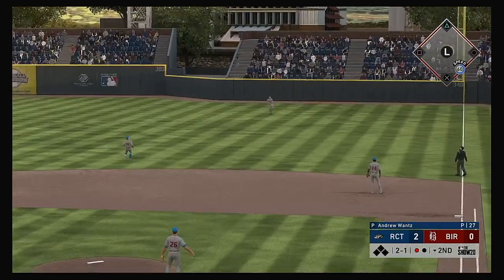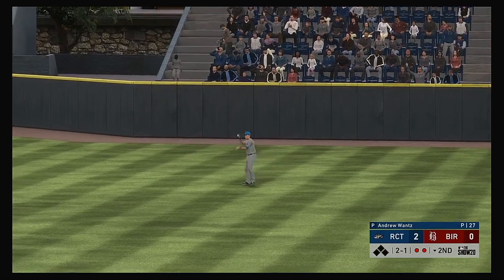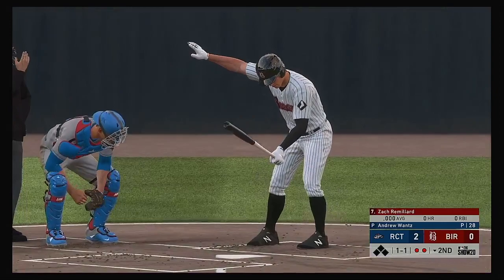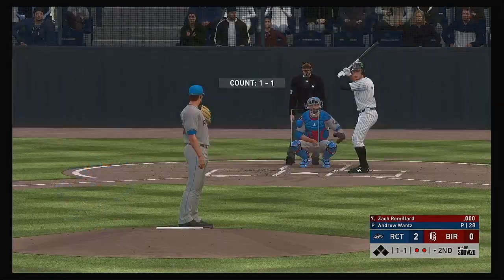Fly ball out to straightaway right — Sanger is there, two down. At the plate, Zach Remillard, as he'll get his first opportunity in this one.